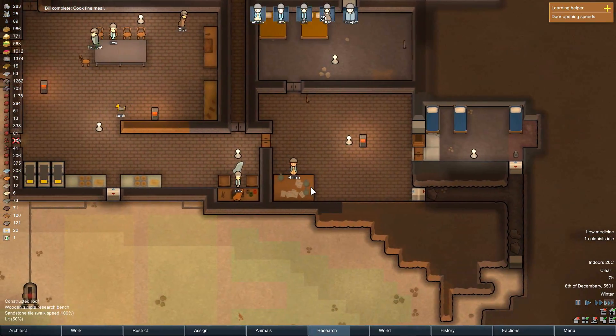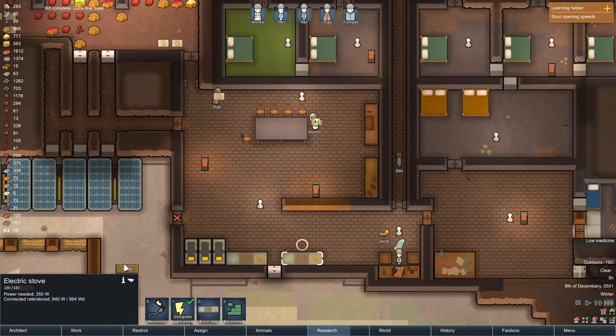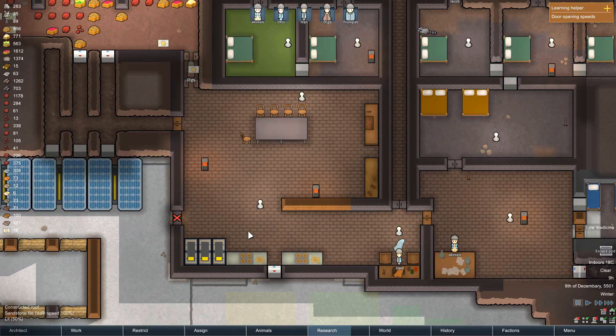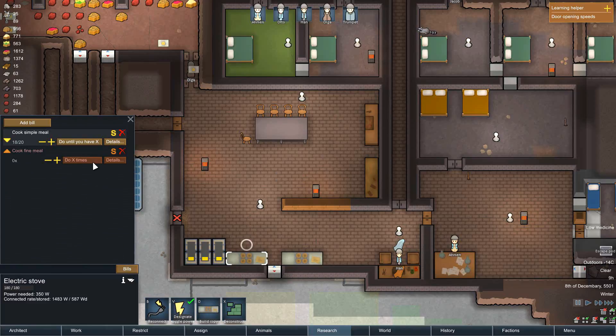I think cook fine meal — wait, did I do 'do until you have' details? That was a mistake. Do until you have. Allow cooking skill six or higher. Unpause at fifteen. Oops. Did the same thing happen here? Yeah — do until you have details.